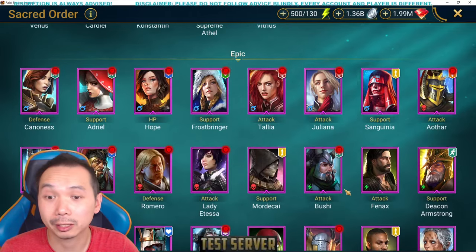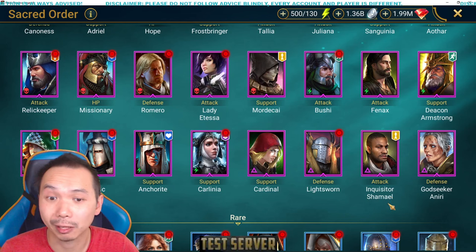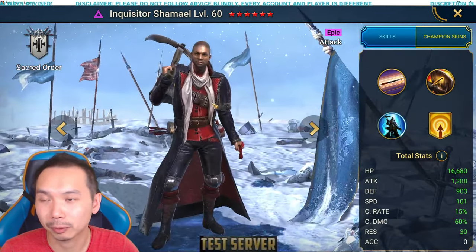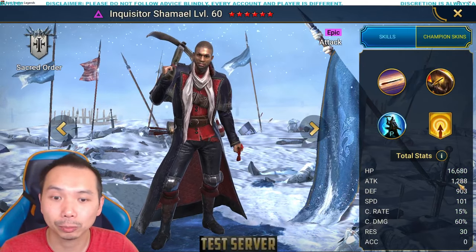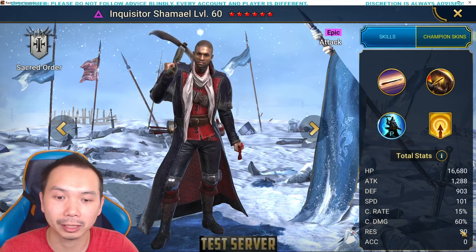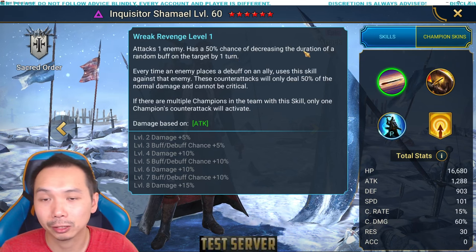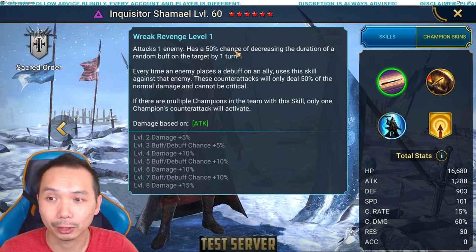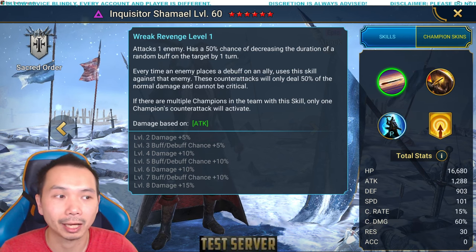Let's talk about Shemail a little bit here since this is going to be a proper showcase for him, talking about the builds that I want to put him in and give you guys some ideas on. So here is Inquisitor Shemail. He is a Void Epic champion. His base stats aren't super impressive in terms of attack and HP, decent speed, and has boosted crit damage for an epic. His A1 has a chance to decrease the duration of a random buff. This requires accuracy and usually not what Shemail is used for, but if he does have some residual accuracy, it's not too bad to have against Hydras.